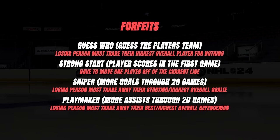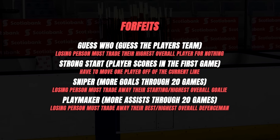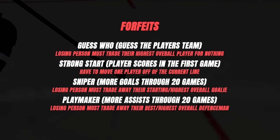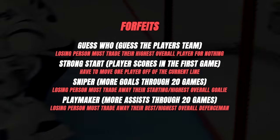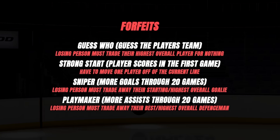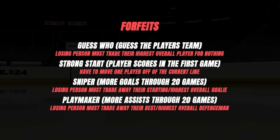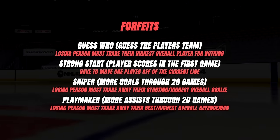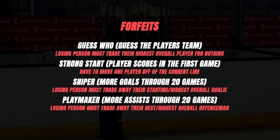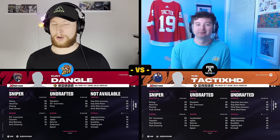The following forfeits will be in place so Cole and I can try to sabotage each other. We will be dueling yes or no questions until one person guesses which team the other put their player on. The forfeit for the player that loses is they have to trade away their highest overall player for nothing. The next forfeit is Strong Start — if a player scores in the first game, the other person must change one player off their line. Then there's the Sniper: most goals through 20 games — the loser must trade away their starting goaltender. Finally, the Playmaker: player with fewer assists through 20 games must trade away their highest overall defenseman.